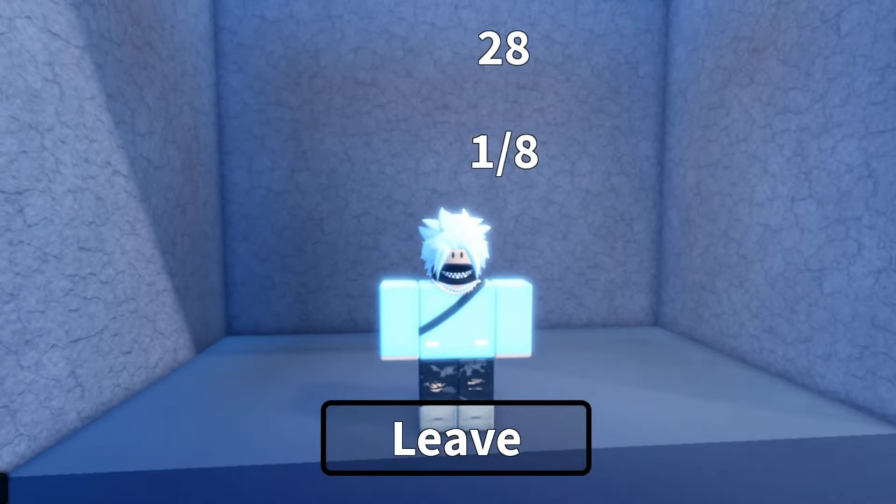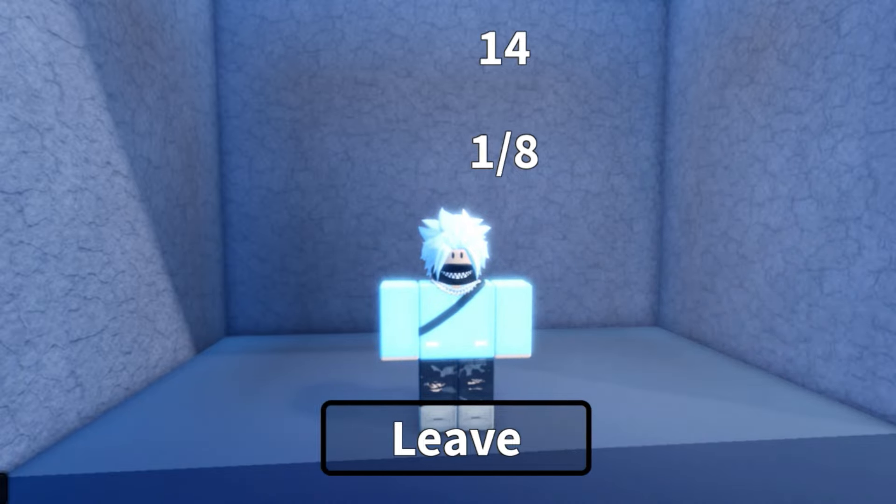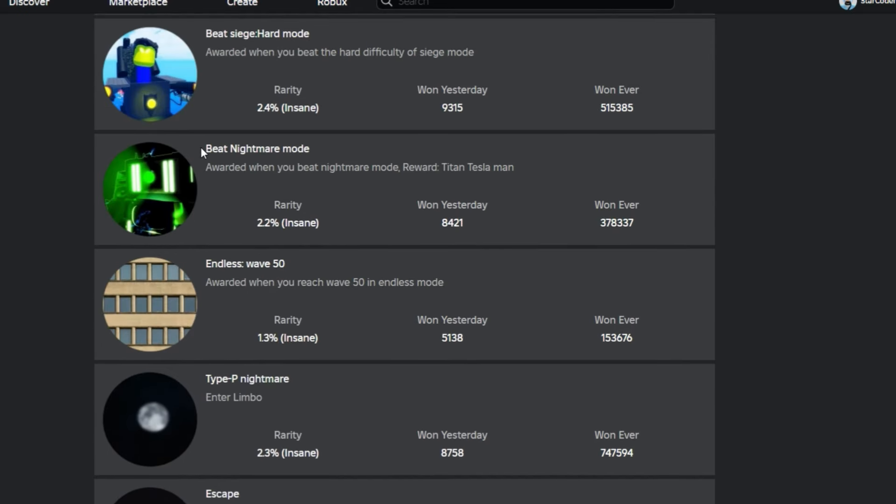First of all, go to the elevator. I've got two methods I'm going to be showing you. You need a nightmare badge, you need a friend with the UTTM, and you basically need the nightmare badge to help you with nightmare mode. This is the first way to actually get points really quickly.